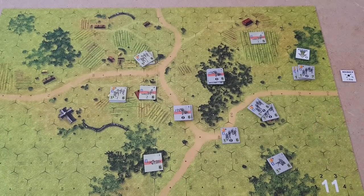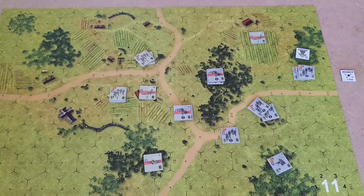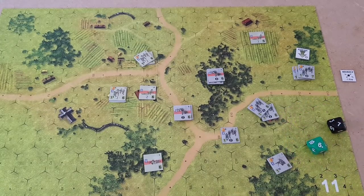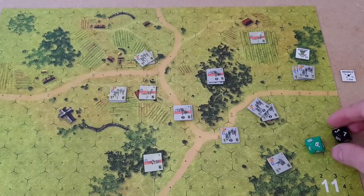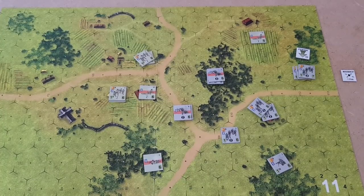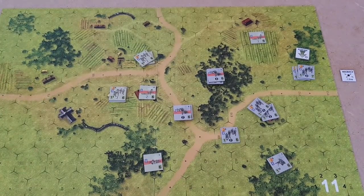We're going to roll for time now — we roll a three, which gives us three more minutes. We've got eleven minutes so far, but it's got a minus four on it for the Germans because of the casualty taken by the Americans. Rolling the dice for initiative — the Americans have six, seven, eight and the Germans have seven. The rules are written that the Germans get plus two, but I'm sure that's only at the beginning of the game, and then whoever has the initiative gets that plus two. So the Americans have the initiative here.